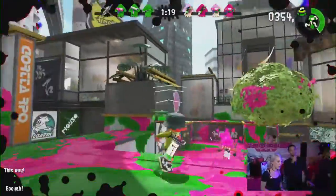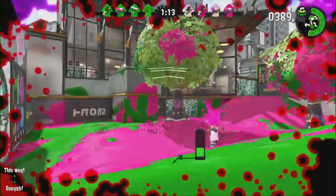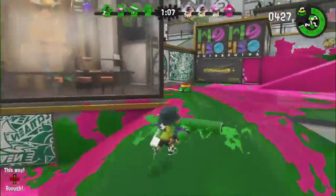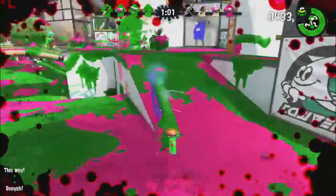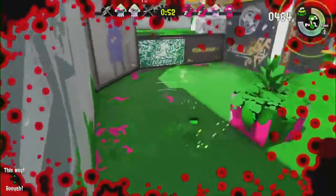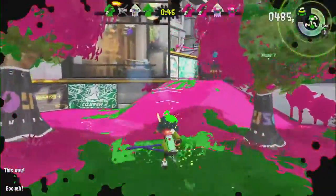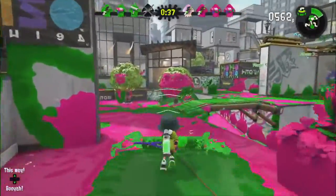This weapon set also has a new bomb — the curling bomb. You take this curling stone bomb and toss it out; it slides across the ground, bouncing off everything it touches, and then explodes if it gets in proximity of another Inkling. You can also use the Splashdown standalone — you just activate it and it causes an ink explosion all around you.